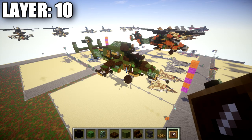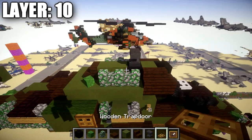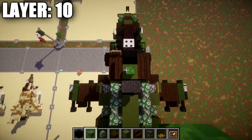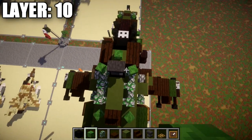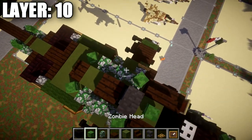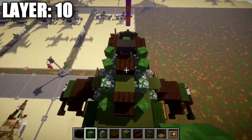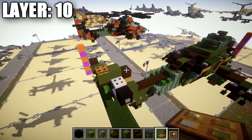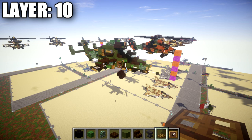Moving on to the last final layer for the fuselage before the rotors — layer ten. Place an anvil on top of the black wool block, facing whatever direction you want. Place a zombie head on the green stained clay block, then zombie heads at a slight angle on the mossy cobblestone walls on either side of the anvil. Place a dark oak slab coming off the anvil back, followed by a zombie head at a slight angle. Go back to the tail and place a wooden trapdoor on top of the green stained clay block on the back. That does it for layer ten. We can now move into putting the rotors on.